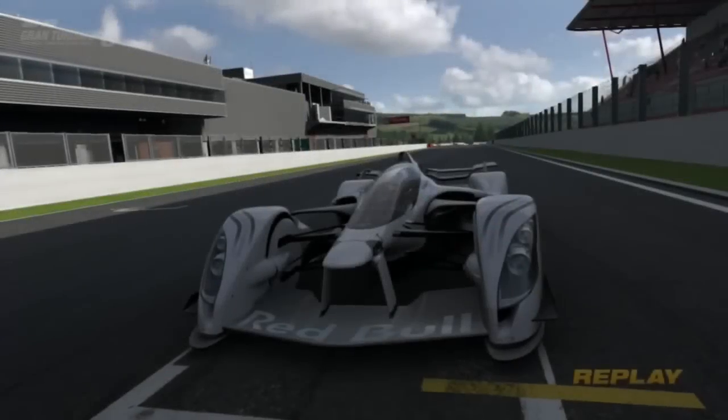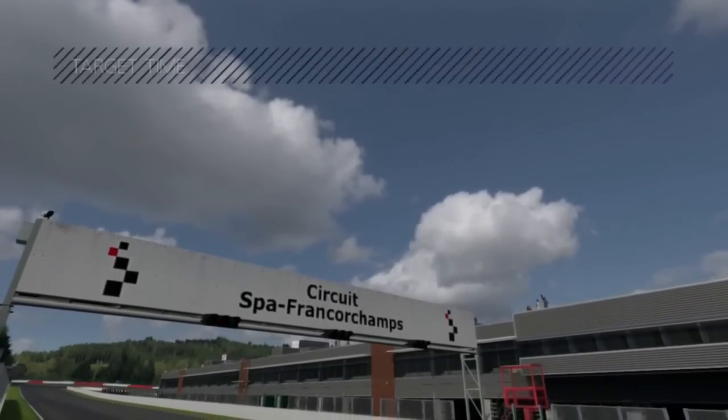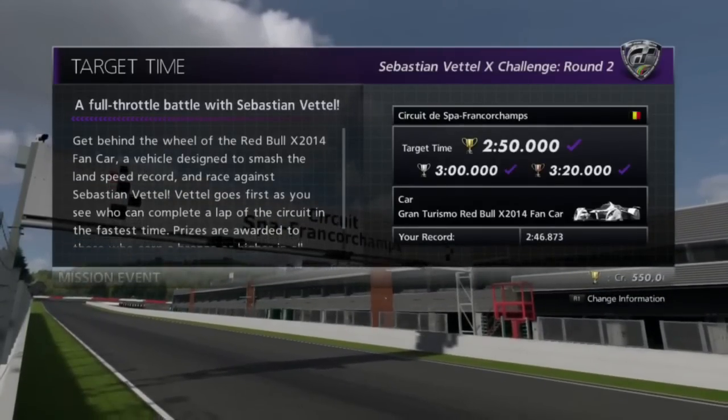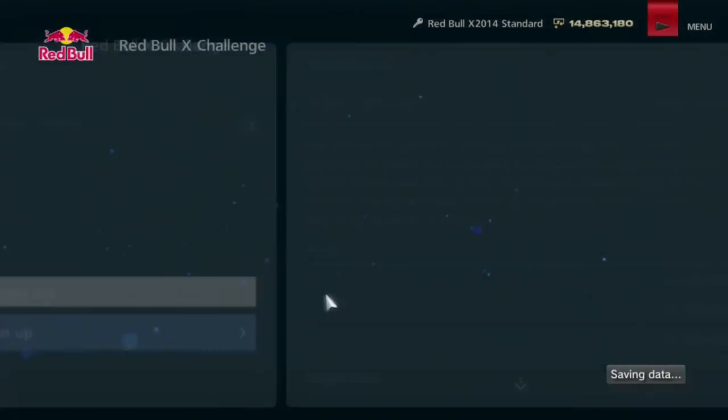So, first attempt — swag. Looks so badass in that G-Suit. It's like a fucking black stormtrooper suit — it's awesome. So easy, too easy, piece of cake. But now we move on to the hardest track, and it's still probably going to be fairly easy. Suzuka!